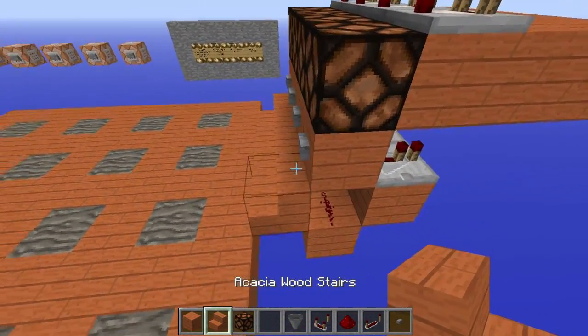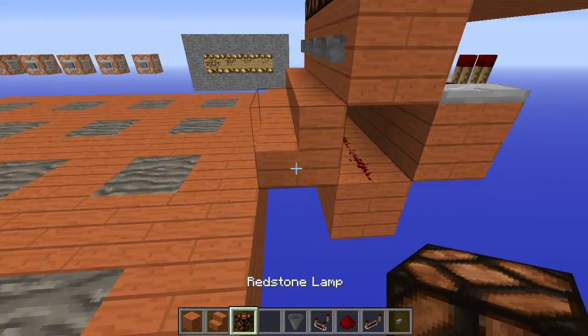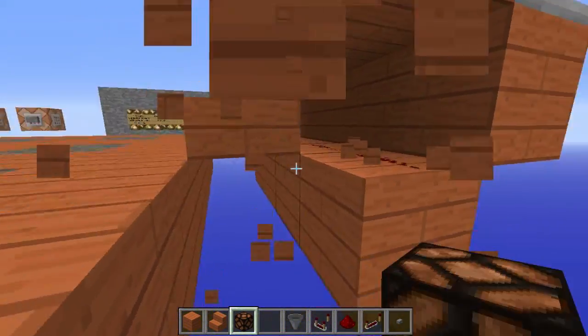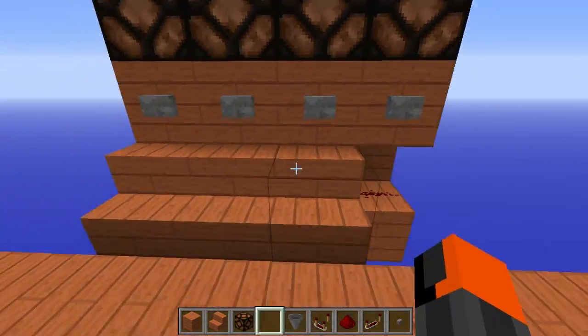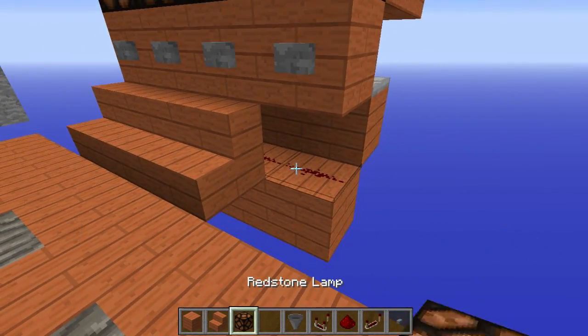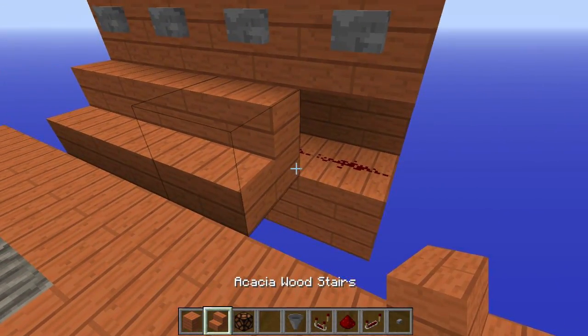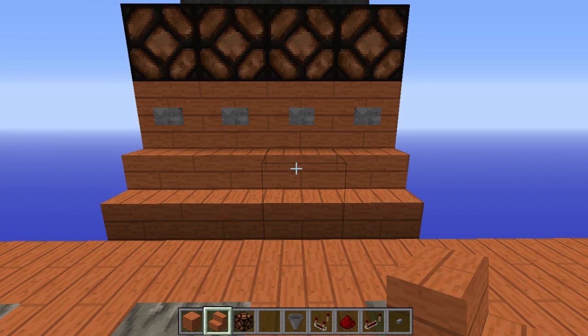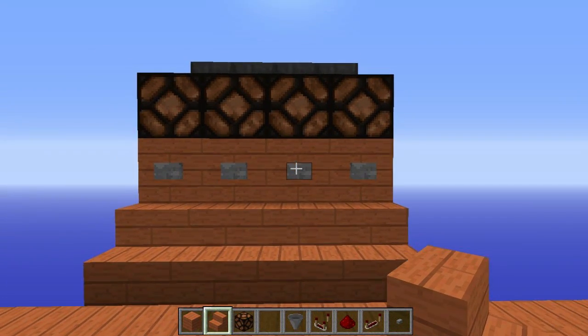By the way, these stairs are optional — you don't need the stairs, but it looks a bit more pretty because it will hide the redstone. If you don't have them it will show the redstone, so you'd need the button on the bottom floor, which isn't the prettiest. So I use the stairs. I'll be back in a second with the next step.